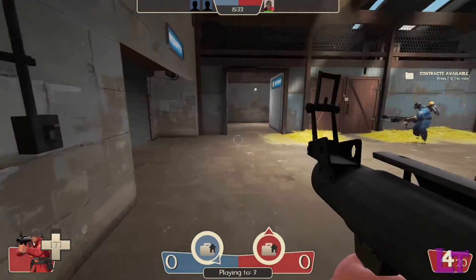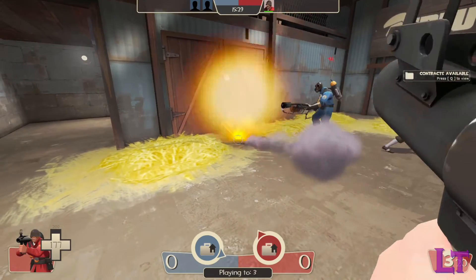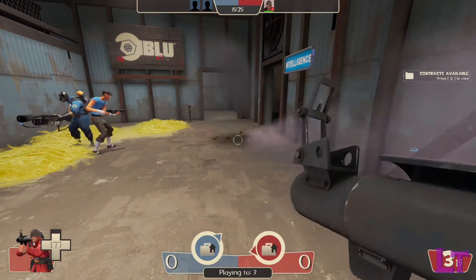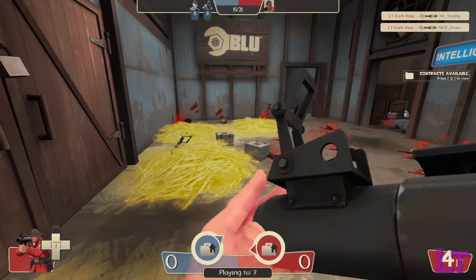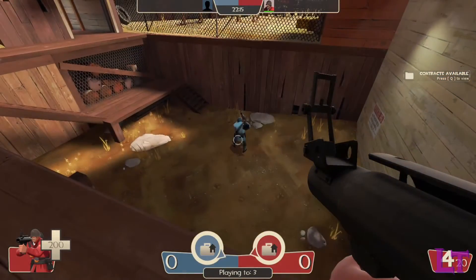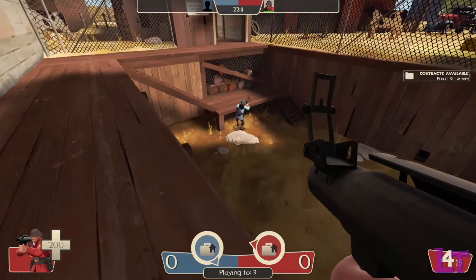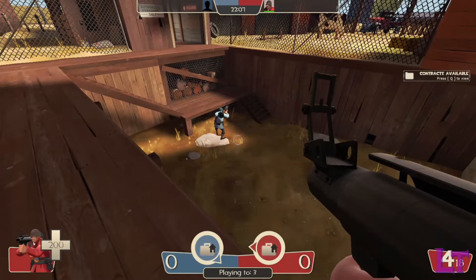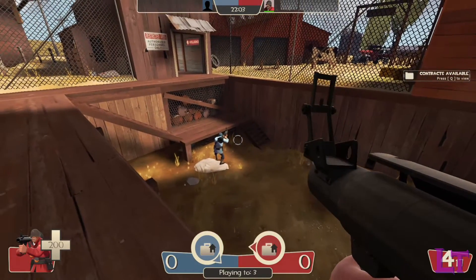Because of how the rocket launcher functions, you'll want to secure high ground above your enemies to take as much advantage of the splash damage as you can, especially since the blast radius is extremely generous, which can grant you the potential to hit multiple enemies at once. Additionally, when hitting enemies with the rocket launcher, depending on where they are relative to the explosion, they will be knocked around in the opposite direction, which can be useful in displacing enemies out of position, separating them from their pocket medics, or pushing them into environmental hazards.